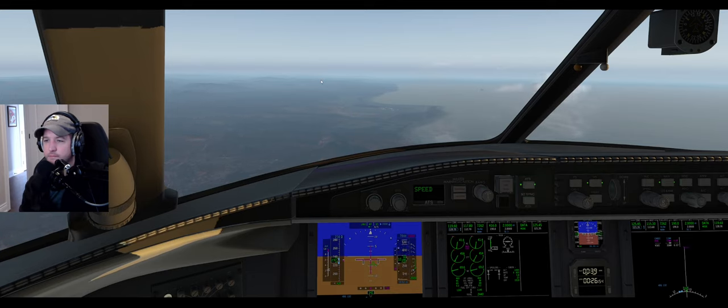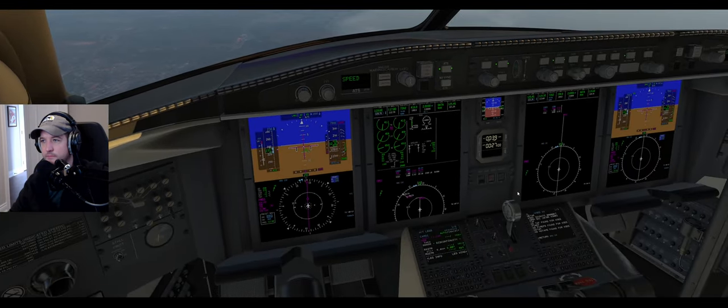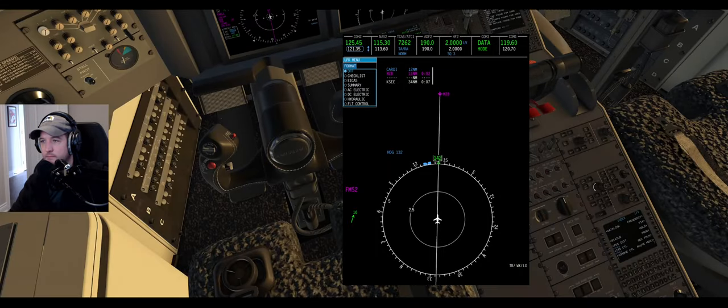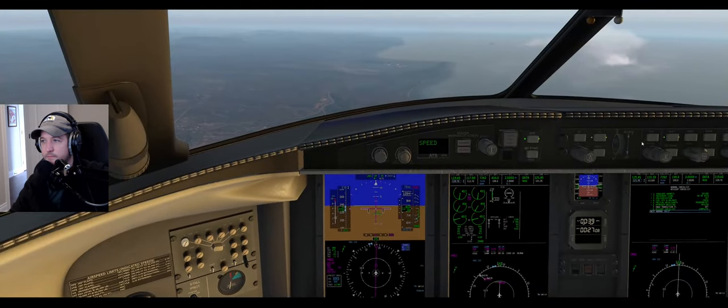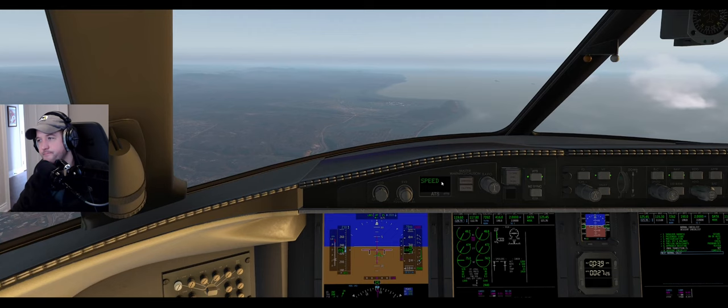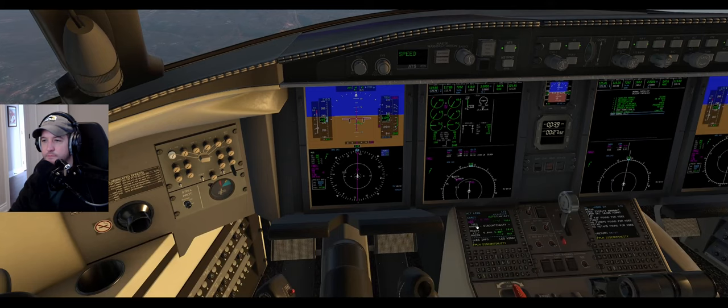Sky 177, you were instructed to climb and maintain 8000, contact Oakland Center 128.7. Oakland Center, and you should be maintaining 8000, 128.7. Clipper 1045, contact SoCal Approach 124.35. Southwest 3235, contact SoCal Approach 124.35. Flight plan discontinuity - I'm expecting that. We'll go into heading mode into Mission Bay. SoCal Approach, good morning, Clipper 1045, 10,000 descending via the arrival, information Romeo. Challenger zero Charlie Sierra, fly heading 090, vector Gillespie Airport, contact SoCal Approach 124.35.